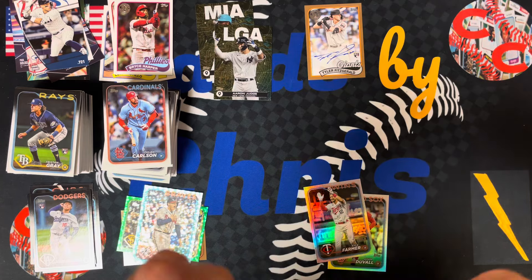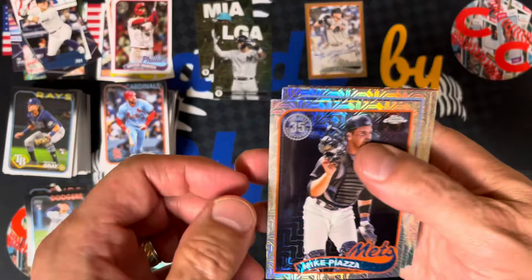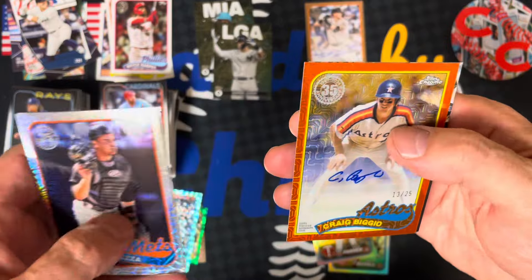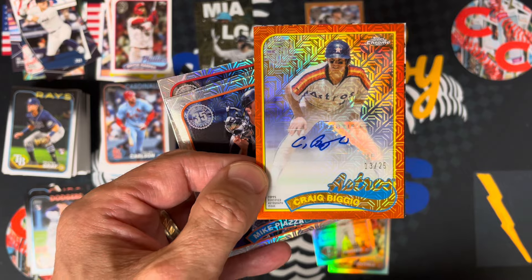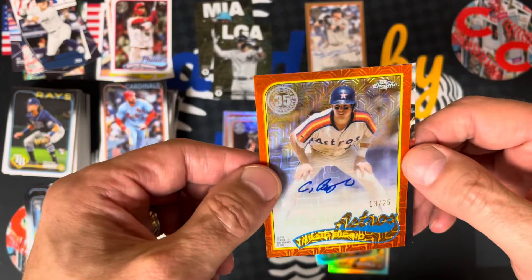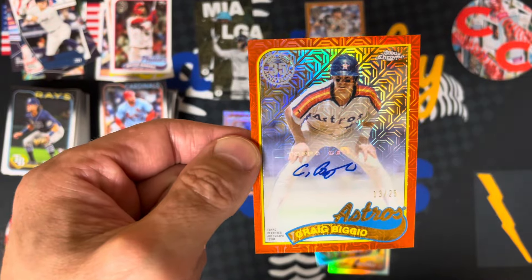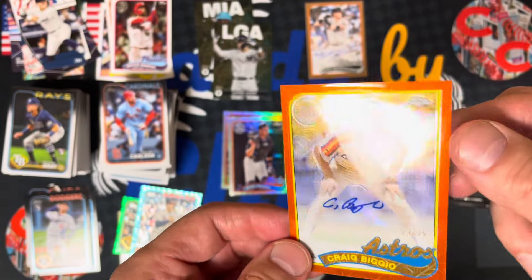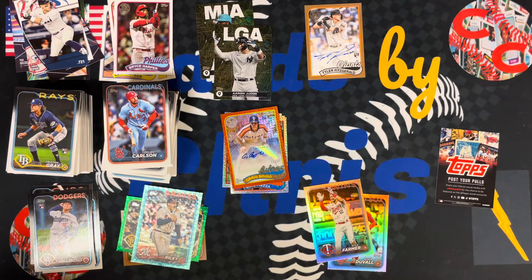Let's get our box topper, see what we get. Mike Piazza. Julio Rodriguez. Juan Soto. Look at that — last card of the box. Craig Biggio to 25. Auto. Hall of Famer. That is a hit. That makes the box right there. Craig Biggio to 25, Hall of Fame autograph. We're going to sleeve that up right here, right now.